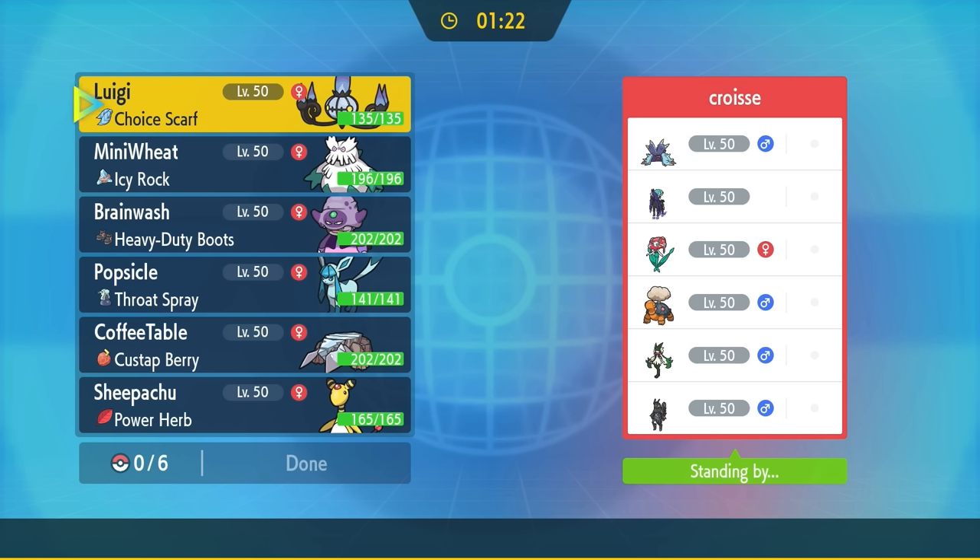My dude leads off with Glimmora, and I've got Avalugg. This thing is a pretty reliable lead — it guarantees I have Sturdy and no one expects the Custap Berry. They turn one just throw balls at me without even taking me to dinner first, knocking me down to Sturdy and getting a Defense drop. However, I do set up Stealth Rock — risky against Glimmora since it has access to Mortal Spin. I activate the Custap Berry surprise and go for Mountain Gale, knocking it down a good chunk. It does a bunch back and sprinkles Toxic Spikes. They go for Mortal Spin — I get some chip on Glimmora, but my Stealth Rocks are gone.